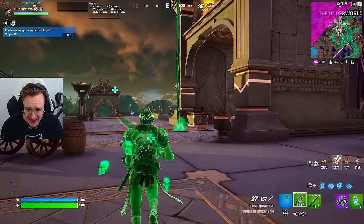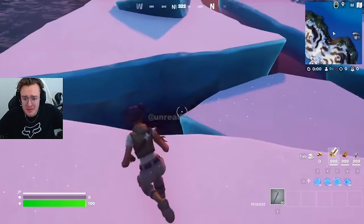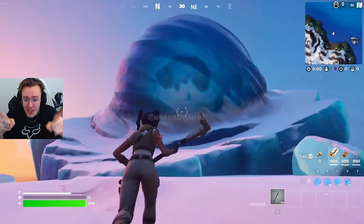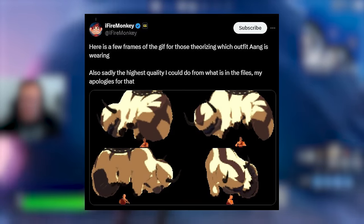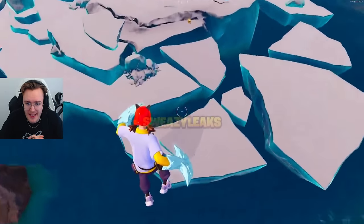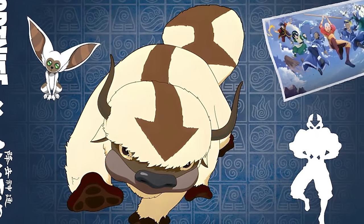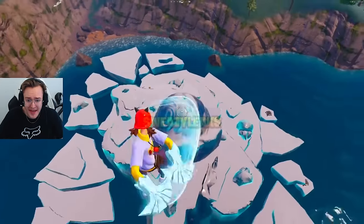A brand new iceberg is heading towards our Fortnite island, and we have some leaked gameplay of what it's going to look like. This is from Unreal Hybrid — thank you for providing this gameplay. As you can see in this massive iceberg, this is actually Appa and Aang for the brand new Avatar: The Last Airbender collab coming very soon with its own event pass. We also have some gameplay from Sweezy Leads showing Appa — this massive animal — and Aang inside the iceberg.